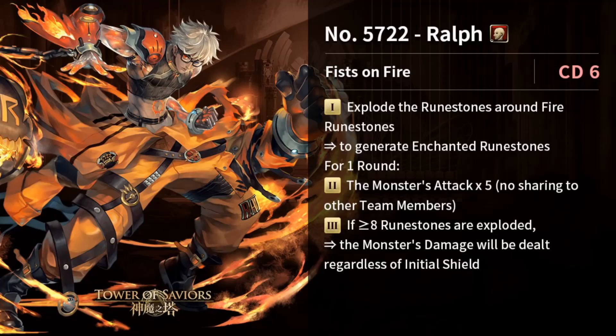Starting off with Ralph — this is a CD6 card, relatively fast cooldown. Number one: explode rune stones around fire rune stones to generate enchanted rune stones. This is very RNG — if you have one fire rune on the board it's just going to explode that small area. Number two: monster attack times five, which is not very fantastic for a non-jackpot card since the stats won't be great either.